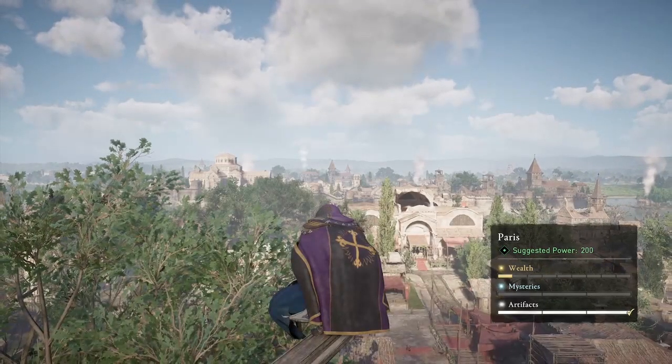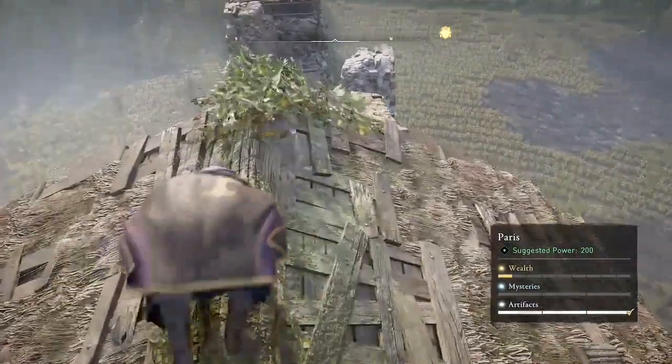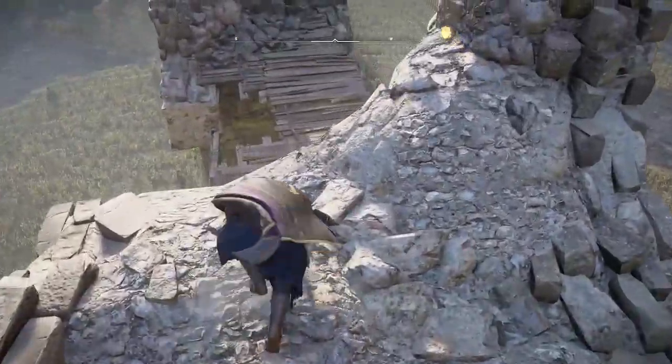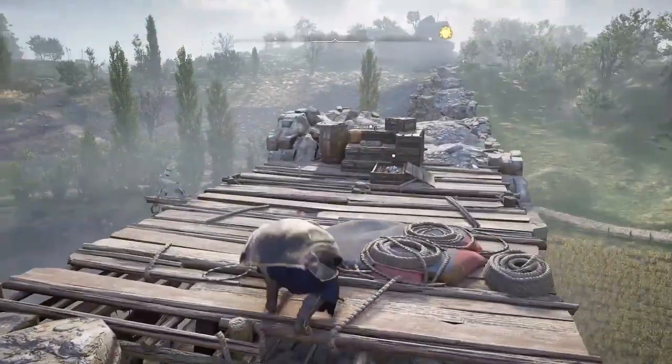Now we're going to the fast travel point in the south of Paris. For this one you want to go directly behind the high point, run along this wall, and you'll see the titanium node right here in this basket.